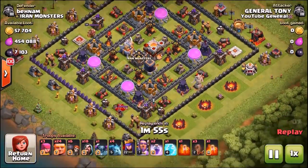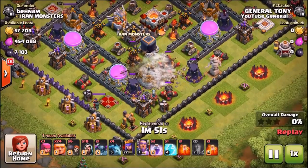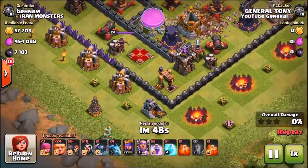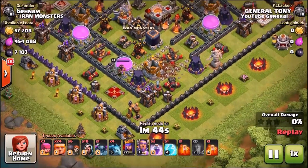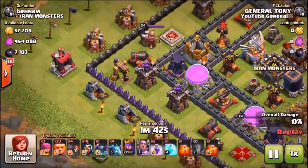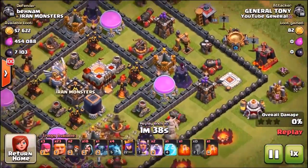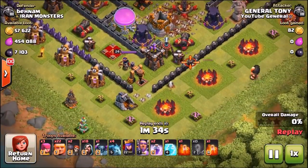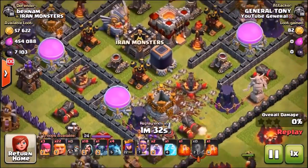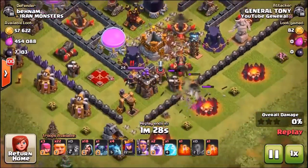7,103 Dark Elixir — one of the biggest raids I've seen this week so far for Dark Elixir. The unfortunate thing about this base, by the way, is we don't have our king. We've just upgraded our king to level 23, so the king's down. There's loads of Dark Elixir inside of the drills and they're all spread out across the entire base. So we're going to have to try to take one drill and, of course, the Dark Elixir storage, and hopefully we can also get the town hall.